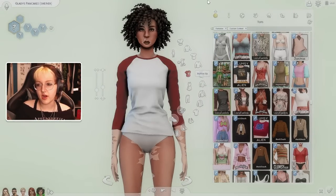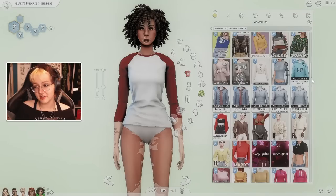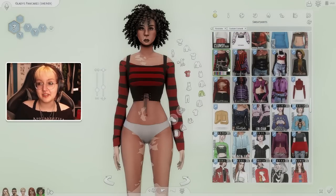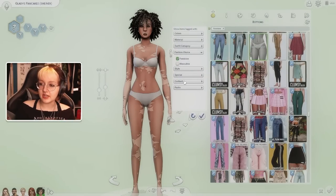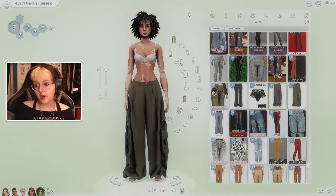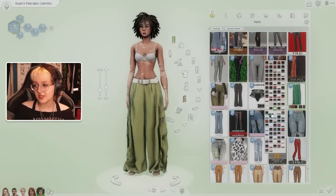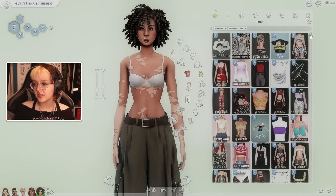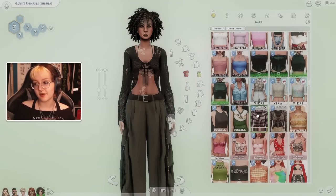For the outfit I want a chill vibe with a little bit of cuteness added in. Cargos would be perfect — to pay homage to Bob's green cargos. I love these so much. I'll stick with the khaki green since that's what Bob wears — such a lovely color. Then maybe a tank top in black underneath. Actually I saw something a bit revealing so I'll cut that out.